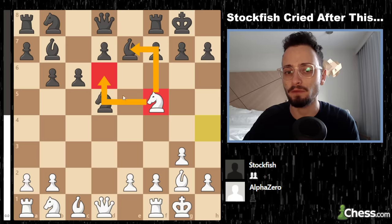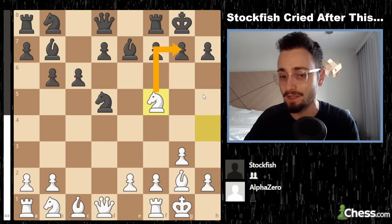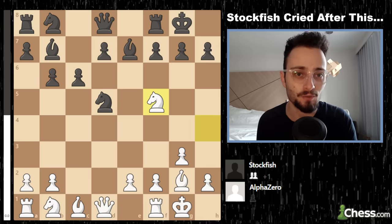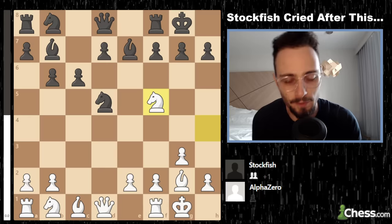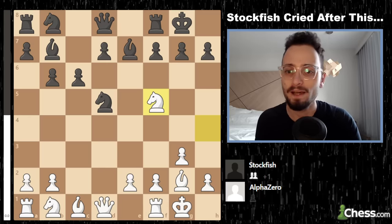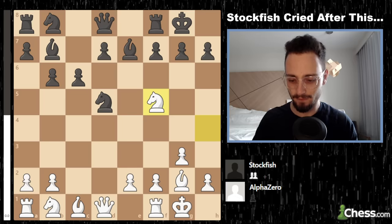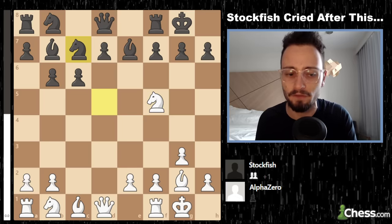This knight is just super strong — it hits the bishop, threatens to jump into d6 when the other knight moves, and also has eyes on something in front of the king. White has compensation: white gave up a pawn but has real compensation for it. Knight back to c7, and we see that compensation in full effect.